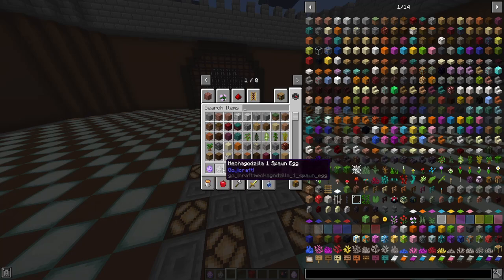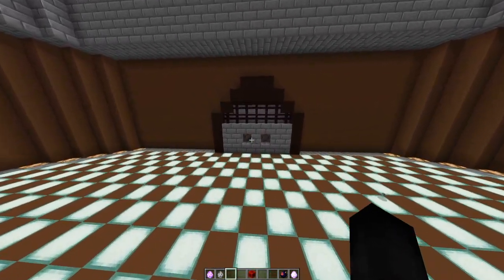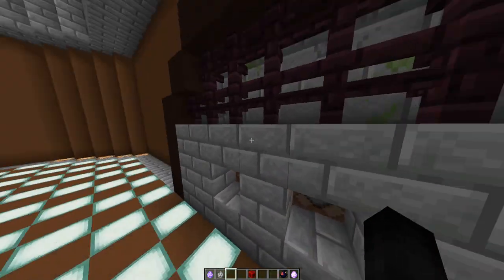The Goji Craft mod recently got an update where Mechagodzilla no longer crashes, so we can now use that in our entire mod pack. If you're wondering why I have a redstone block in my inventory, it's for these two command blocks over here. I'm not going to tell you what they do, but I'll let you guess. If you can guess it before it happens, good on you.